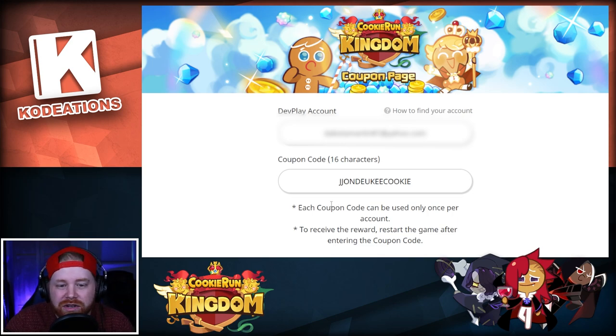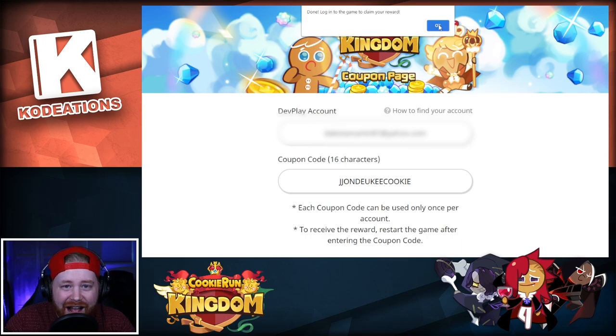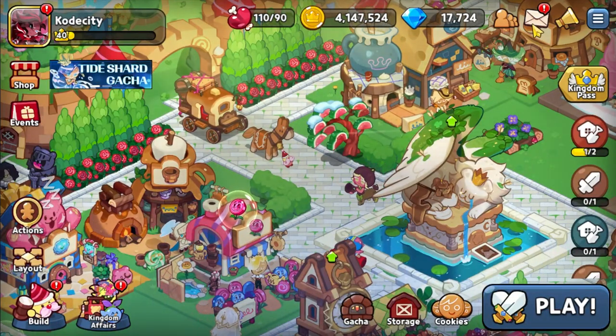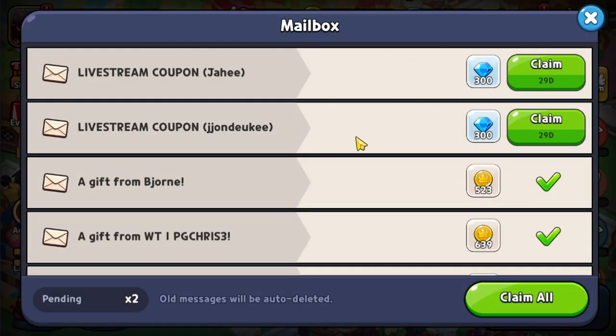Once you go ahead and redeem this, you're going to get a little notification. Then, once you're officially in-game, you can see up in the top right-hand corner we've got our two codes with 300 crystals per code.